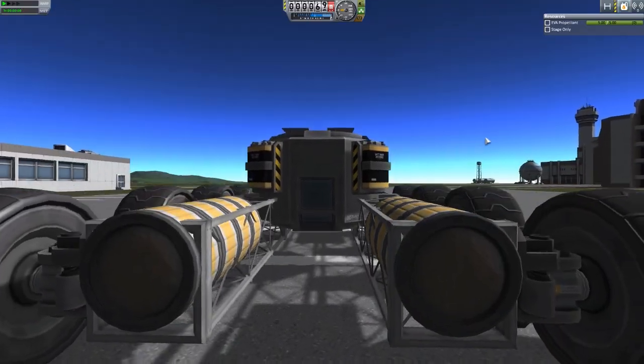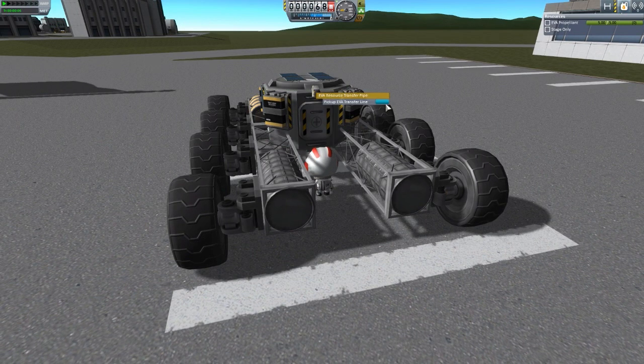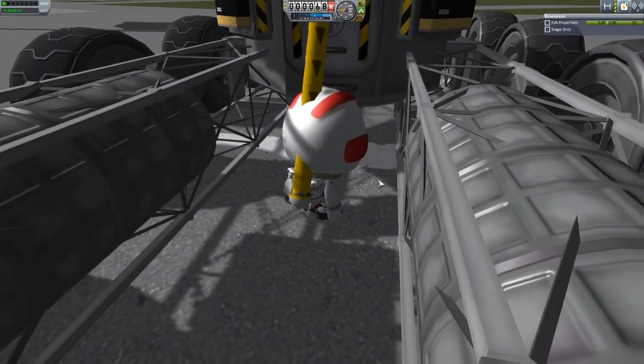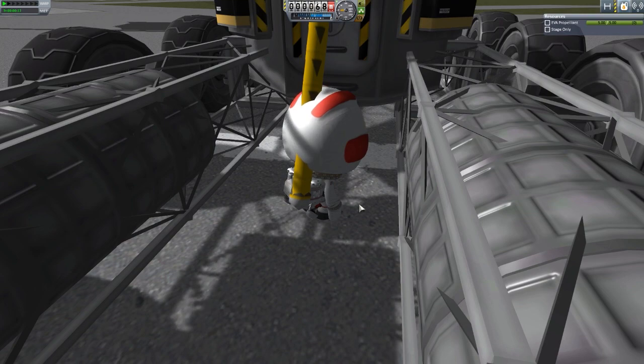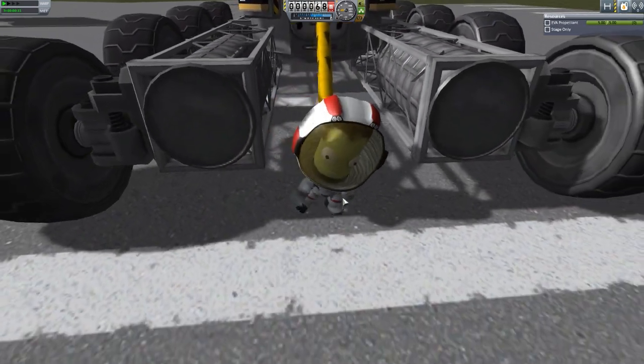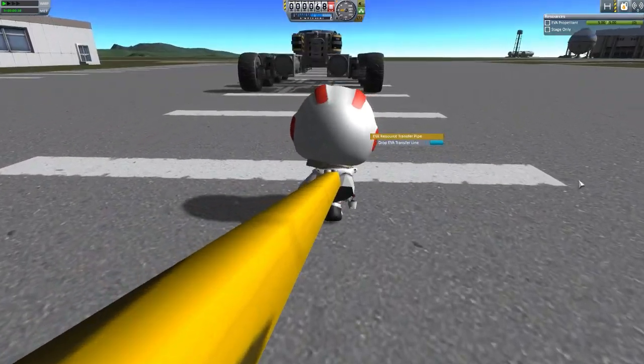Let's put Jebediah back inside and head over to Bill and his lovely little ship. Get him out, and now if we drop to the ground and click on this and pick up the EVA transfer line, you'll notice it is now attached to his back. I can show off the first issue with this mod - it's just a visual thing, it really has no bearing on the functionality. But it just bothers me that the line clips through any item that's between it and its connection point, so it's attached to Bill's back and cutting clean through his helmet. It's just a minor bugbear, really.